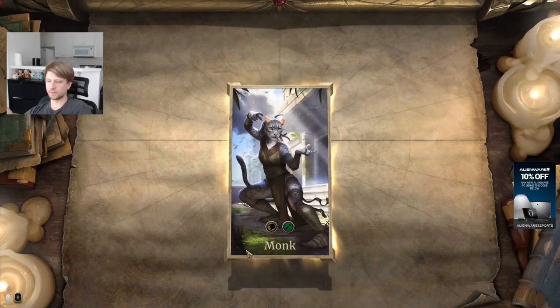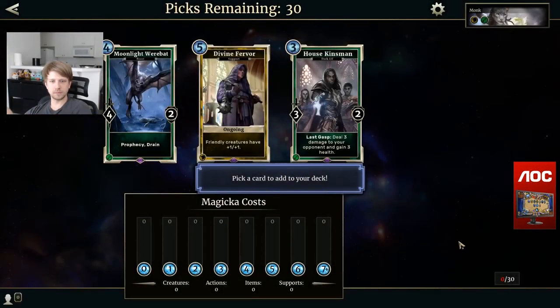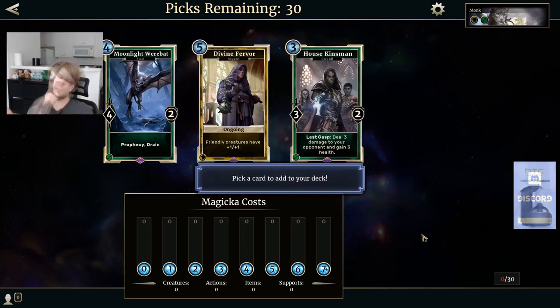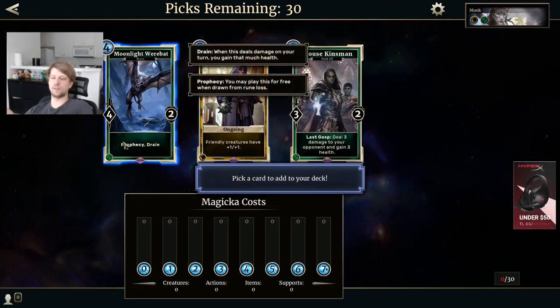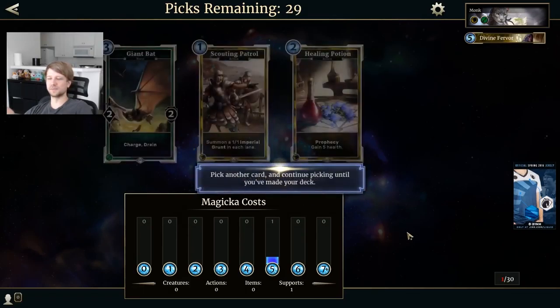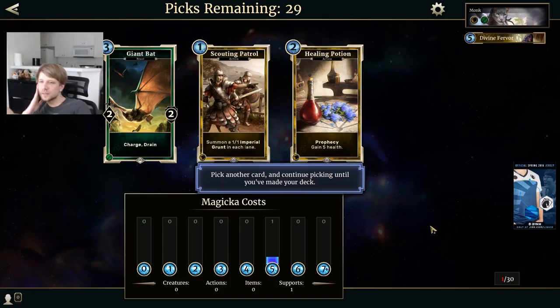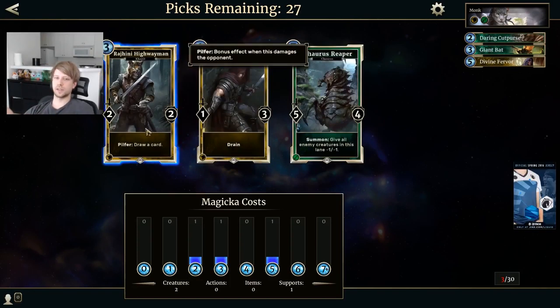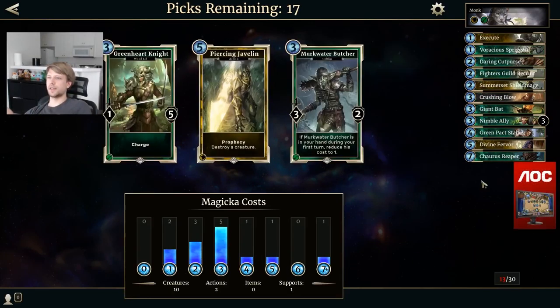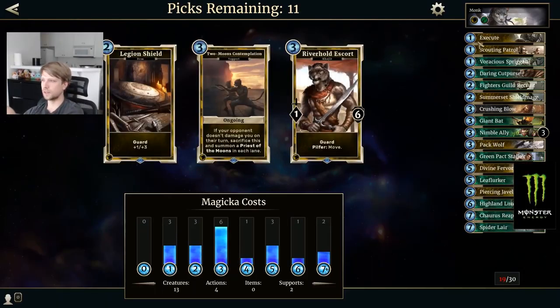Oh sweet! I don't want Warrior, that sounds lame. Let's pick Monk maybe. Pick a card to add to your deck — picks remain. How good is Divine? This has Train. Pick Kiri — mid. I was thinking of Fair War but I'm not sure. Like this is very weak if I can't protect it, but it does have Life Chain. Divine Simba — okay, let's pick that. Pick another card and continue picking until you've made your deck.